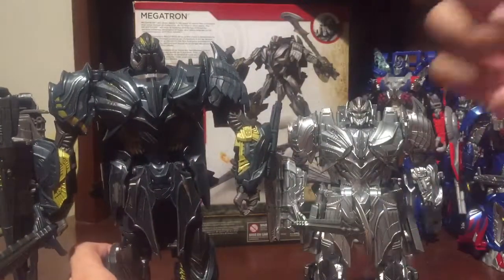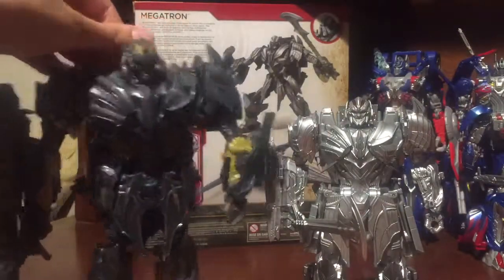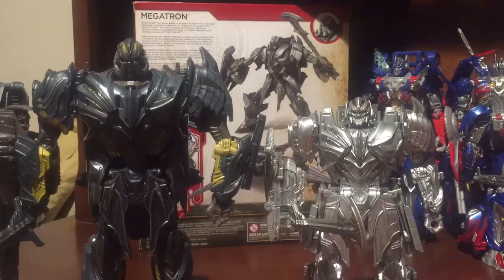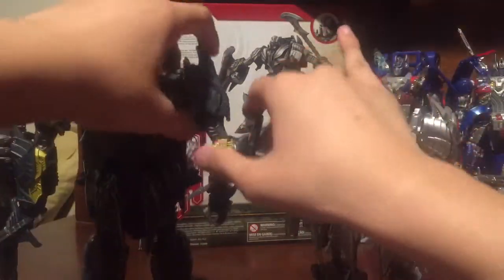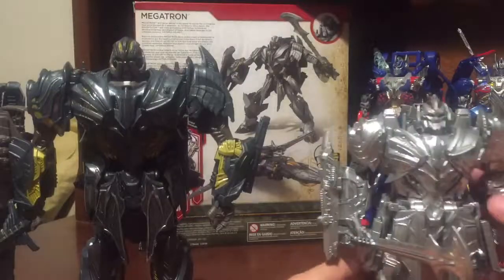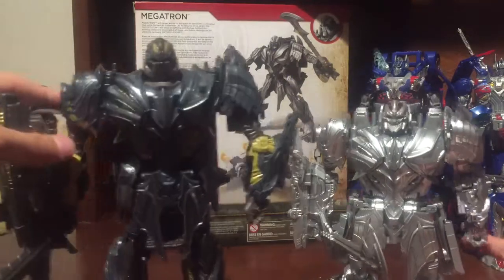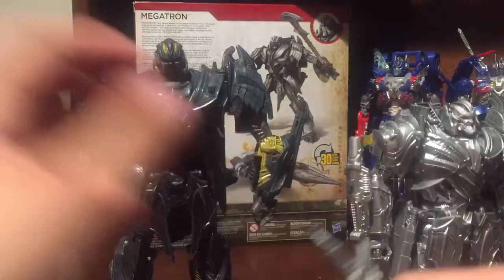The difference is also the face mask, of course, which the Voyager lacks. And he also lacks — this Leader Class guy has great little arms. And he doesn't have wrist rotation. And his cannon is bigger. But this guy is bigger overall.